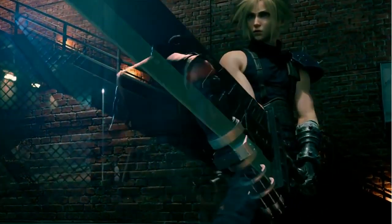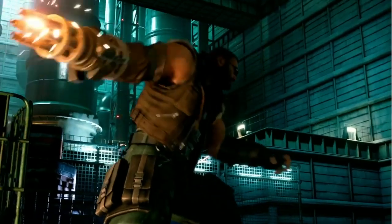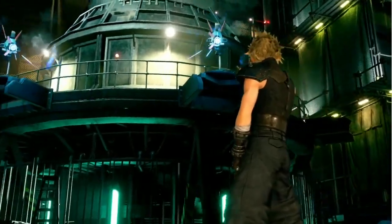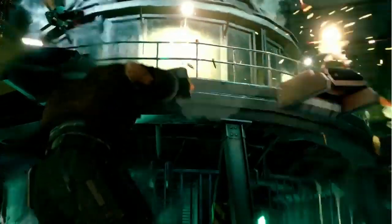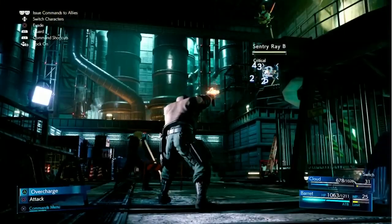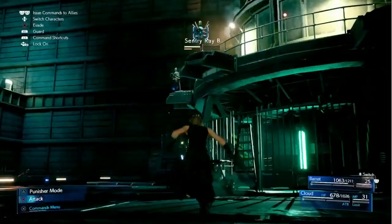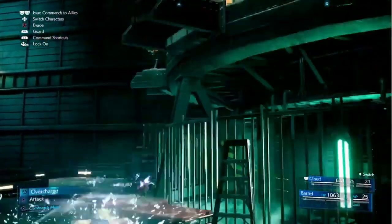This being a remake, we're sure to see some familiar faces. With the use of his iconic gun arm, Barret is able to target enemies at a distance. Barret's standard attacks generate ATB charges similar to Cloud, but his abilities are entirely different. Switching between characters in combat is done with a single button press, which makes rotating through party members a snap.